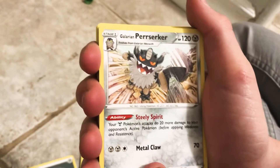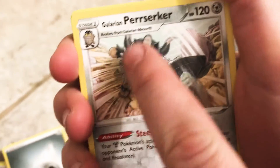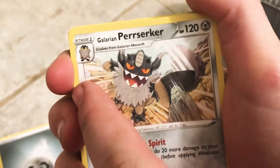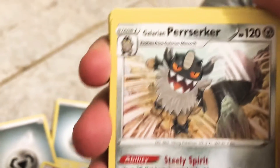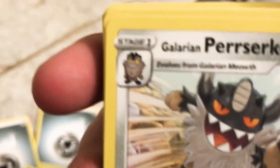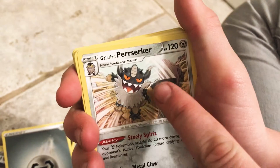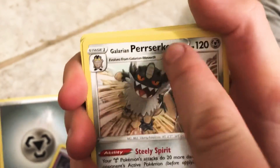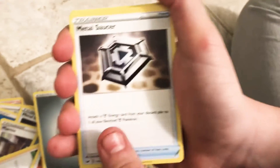Galarian Perrserker. Whoa — is that supposed to be a Meowth evolution? It evolves from Galarian Meowth? What is Galarian Meowth? That is not a Meowth to me — that just looks like a thick boy that's shivering. And isn't Meowth's evolution Persian? I get how they want to make it the same, but that just looks like an idiot that's been stranded on an island.